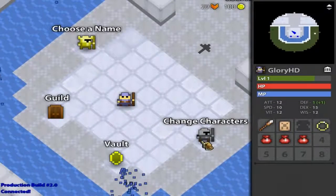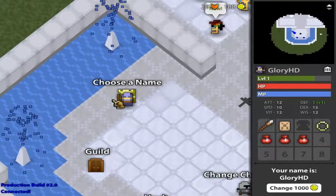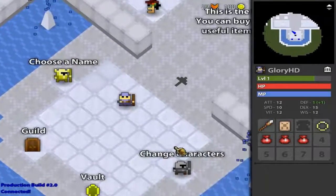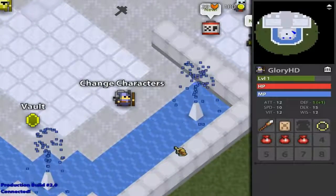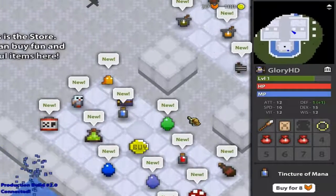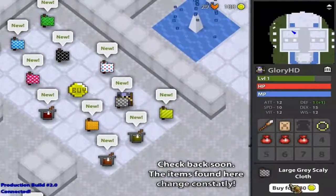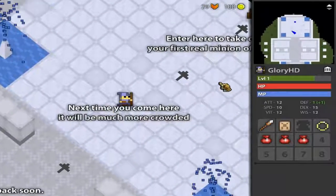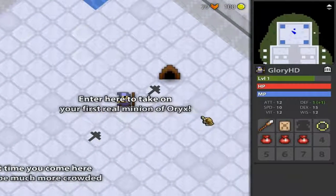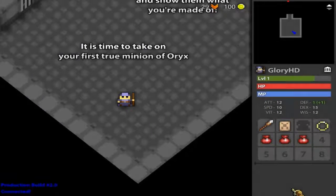Into the portal. So yeah guys, choose a name, change characters, vault, guild. You can change your name for some gold. This is like a shop. So you can buy different stuff. Here's a little portal - I don't know what this leads to. Kitchen. I don't know what the kitchen is.